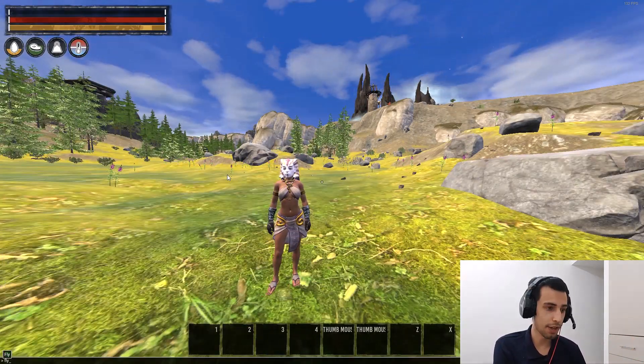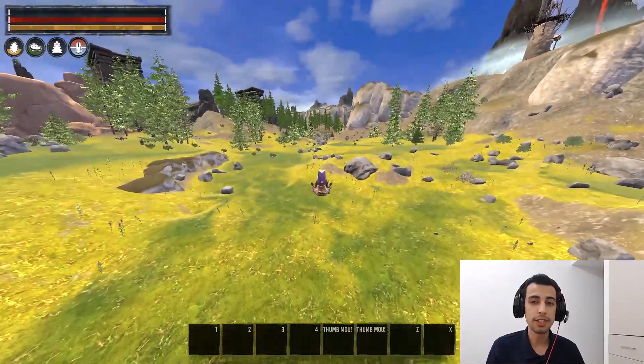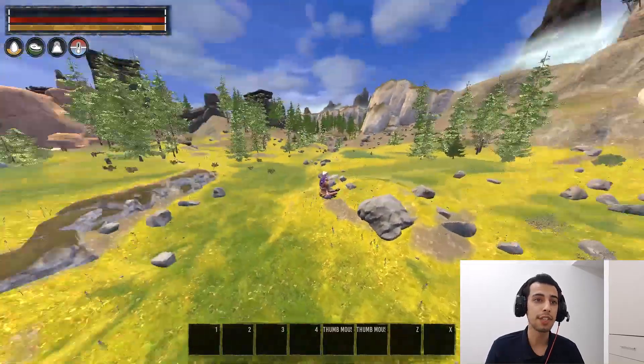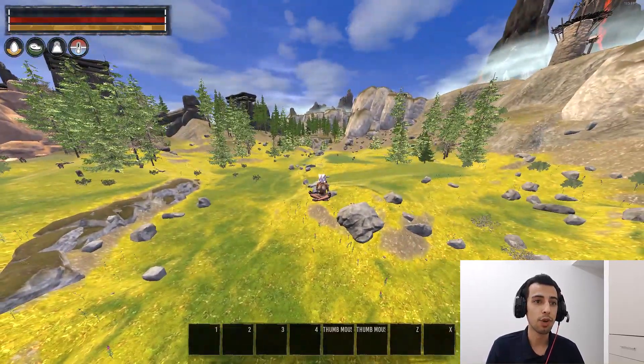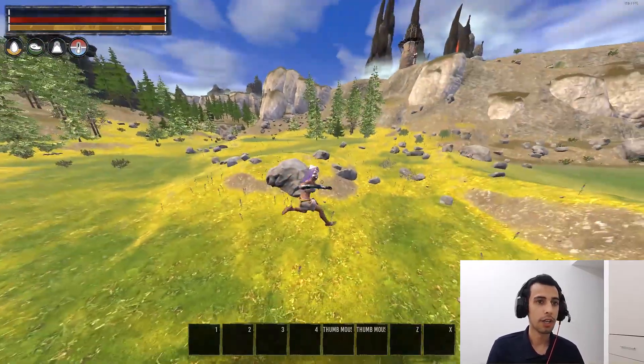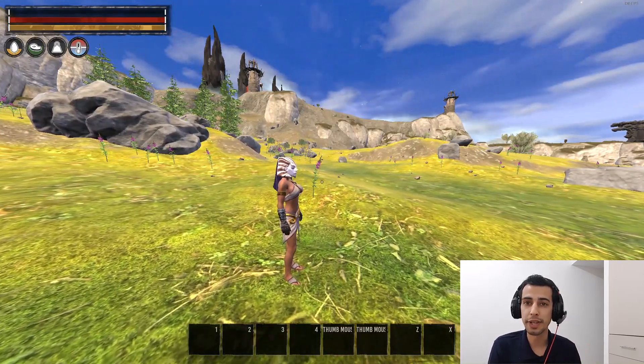The next command is 'fly.' You type 'fly' and you can fly in single player — build stuff, go on top of mountains, explore the map. You can do everything with fly mode. If you want to walk again, just type 'walk' and then you are walking. These two commands are also very important.